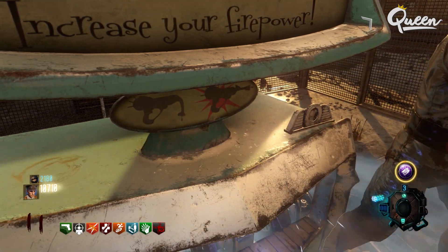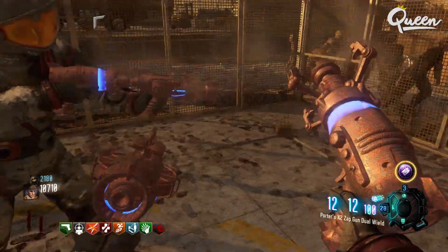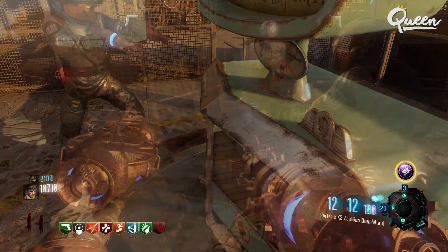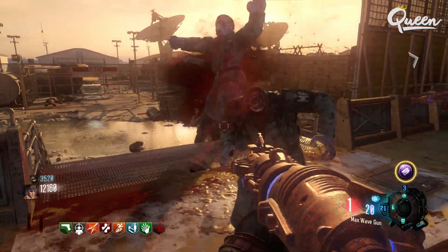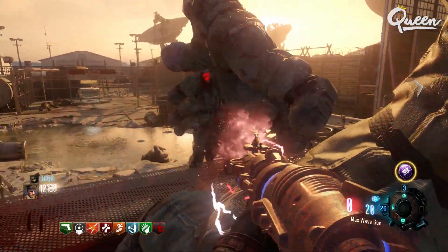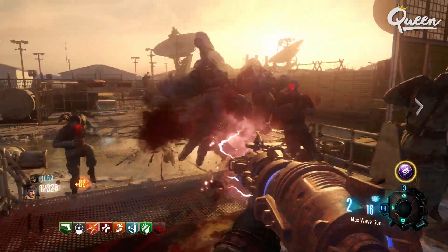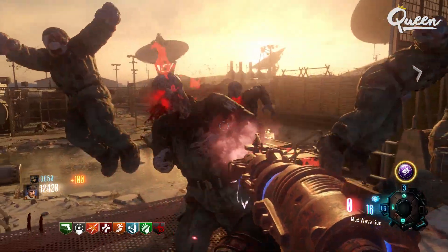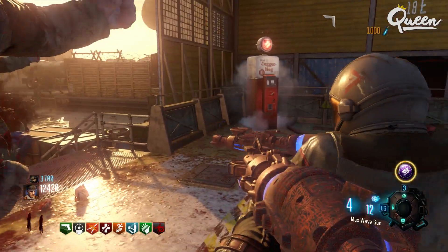You can use the same process to continue to duplicate it to the other two players. These two players that now have Wave Guns need to get Arms Grace out of the Gobble Gum machine again, and they want to jump off a cliff or find a way to bleed out. The other players remaining in the game need to fish it out of the box before those players spawn back in. Getting this gun duplicated to all four players is definitely doable — it's not that difficult. You just need a good team of people that have mics; that might be the most challenging part.